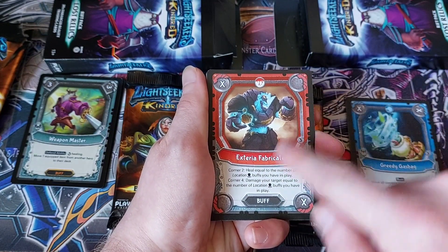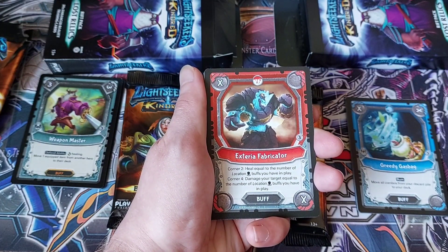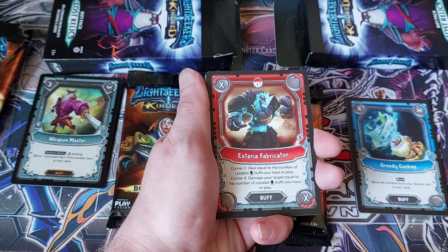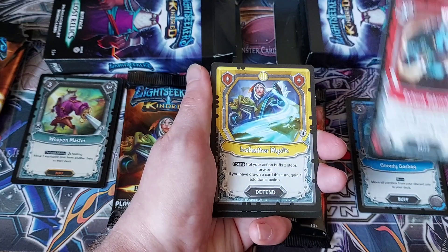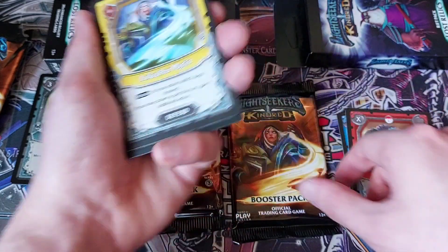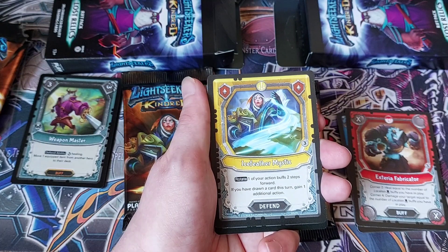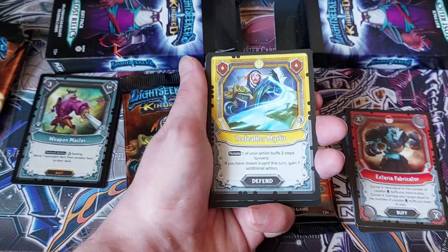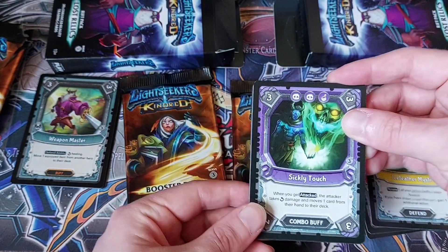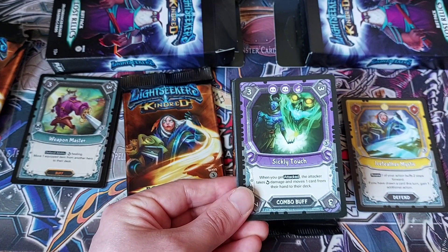Corner two: heal equal to the number of location buffs you have in play — I don't think that's something we've come across yet. Corner four: damage your target equal to the number of location buffs you have in play. So it heals and it damages. Next we have Ice Feather Mystic: rotate one of your action buffs two steps forward, and if you've drawn the card this turn, gain one additional action. That is an insane card — really good. We've got Sickly Touch: when you get attacked, the attacker takes corner damage and moves one card from their hand to their deck.